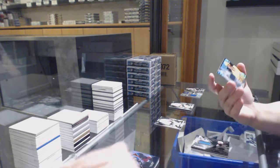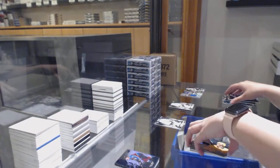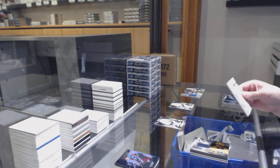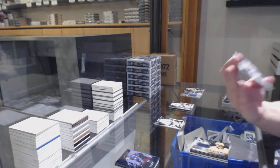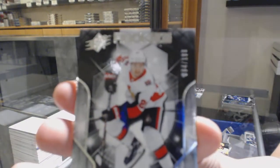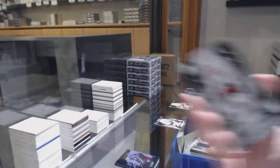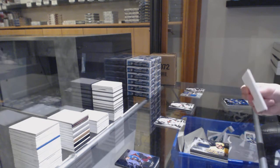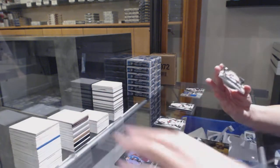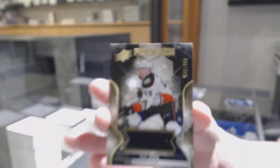We've got an Obsidian Jersey, not numbered, of Dante Fabro. For the number four spot, numbered 94 of 199, rookie of Emile Bemstrom. Rookie jersey numbered 42 of 399 for the number two spot — Max Jones.